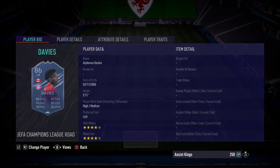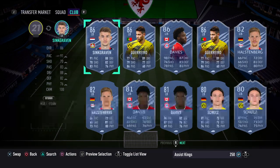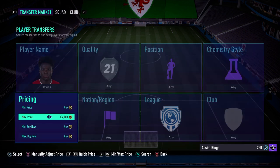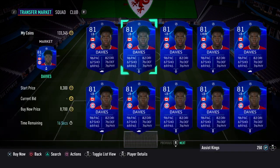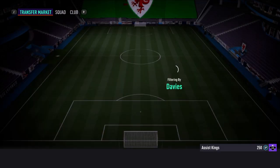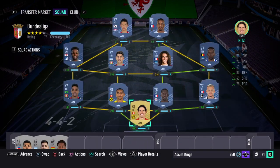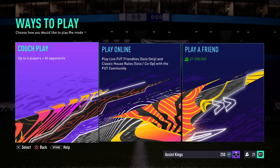Sinkgraven has four-star skill moves and three-star weak foot — not bad. He should fit into a lot of Bundesliga squads. Just to show you the comparison, Alphonso Davis's Road to the Final card is around 500k to 700k, so getting Sinkgraven for free is an absolute steal.